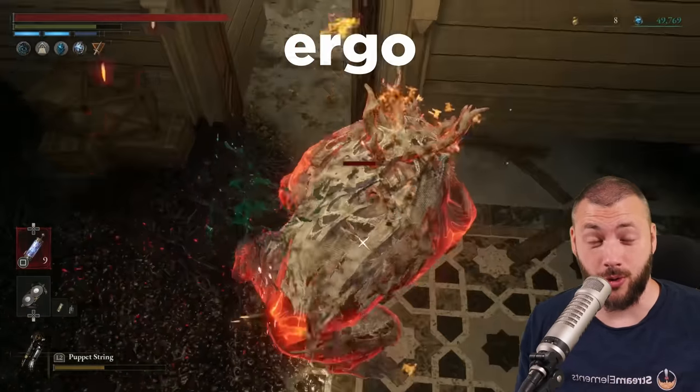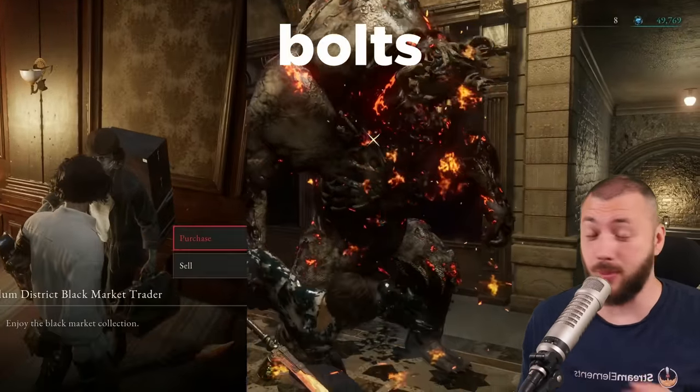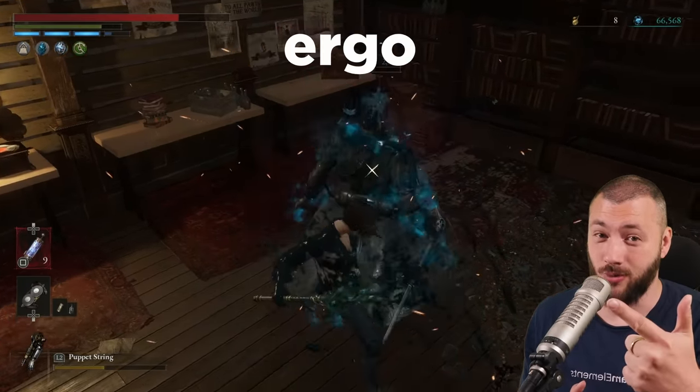Three different methods to farm Ergo: early, middle, and late game, plus a vendor for all the throw bolts, shot putts, electricity canisters — everything you need to get bosses obliterated. First the setup, then the Ergo farms.